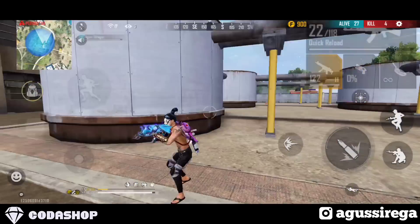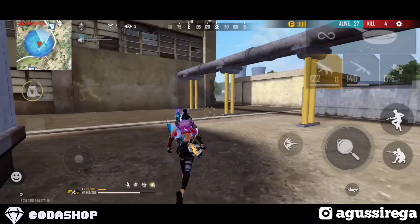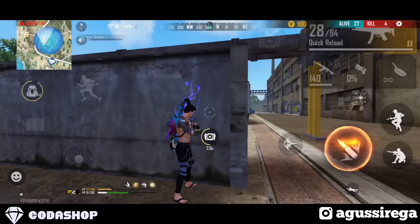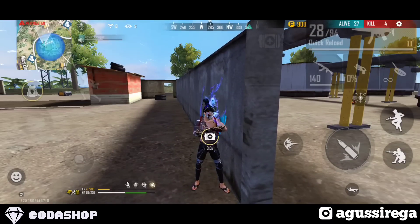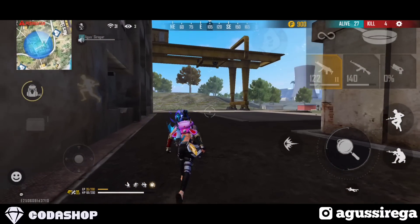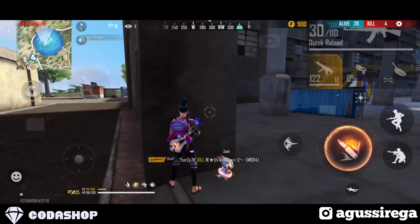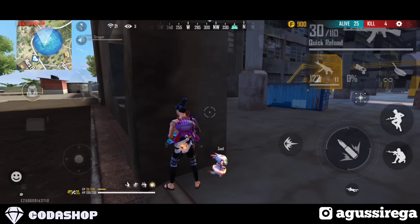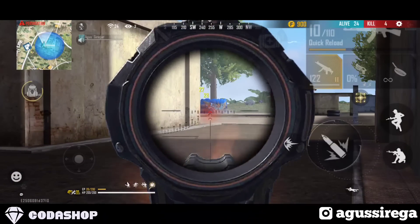Kombinasi skill karakter yang terakhir yaitu Skyler, Kelly, Caroline, dan Hayato. Kombinasi ini cocok untuk solo versus duo yang ingin lincah menggunakan shotgun. Caroline memberikan kecepatan yang sungguh cepat saat memegang shotgun, sangat worth it untuk solo versus duo. Hayato ditambahkan agar duelnya lebih enak. Skyler dipilih karena ketika musuh knock atau sekarat menggunakan glue wall, Skyler bisa menghancurkannya.